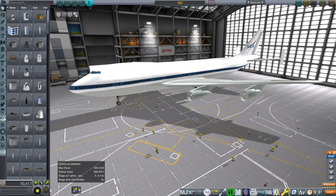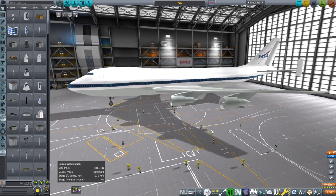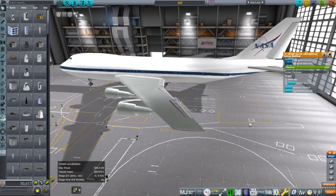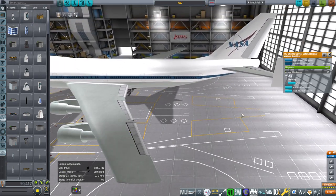Hello everyone and welcome back to Realism Overhaul Sandbox in Kerbal Space Program 1.11. In this video I'm happy to present the first iteration of my airplane pack — much awaited — and it will include a dozen planes, including this 747 that is made to look like the shuttle carrier plane, so no wingtips. It does have these shuttle carrier additional vertical stabilizers, as I call them. I don't know what they're officially called — that's what I call them.